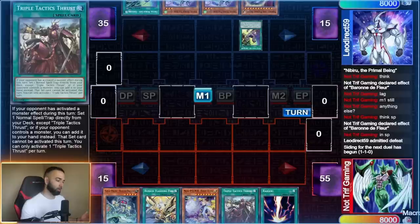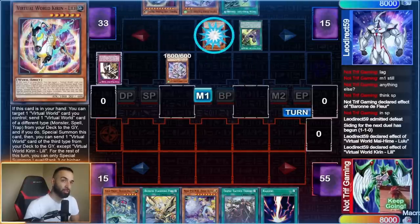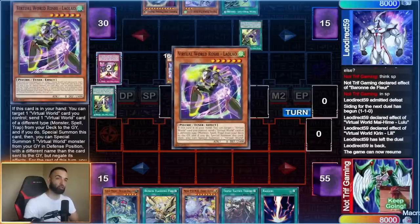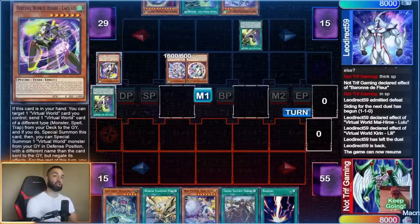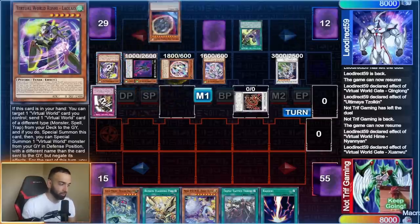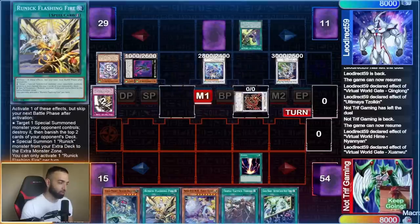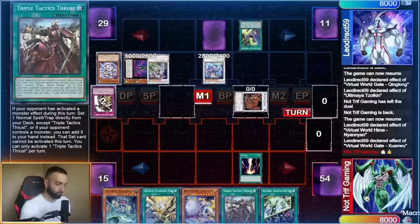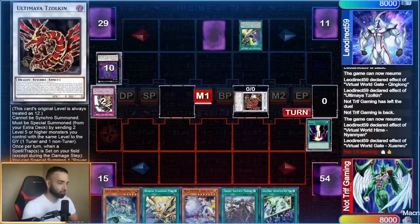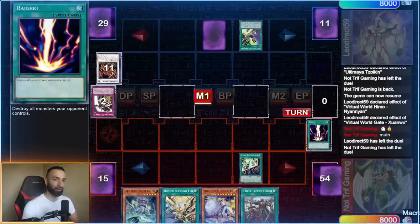Look at my hand — boom. What's huge about this deck going second is it doesn't play hand traps. Hand traps are for losers — you just break their board because you play so many engines. It's too much gas, they can't stop all of them. They'll stop one and get cooked easily. Going second, we side out the whole Eldich engine for board breakers. Board breakers with Runic cards are nuts — they have a Baron, you use Flashing Fire to get rid of it, negate the thrust, get another one, then destroy them. And he rage quits.